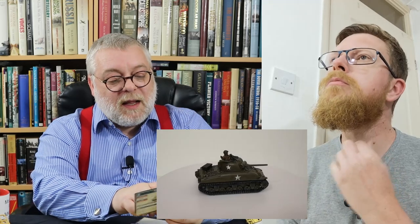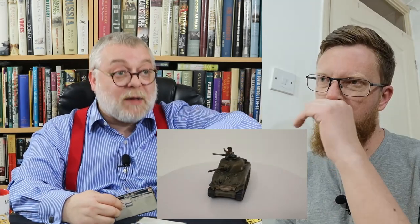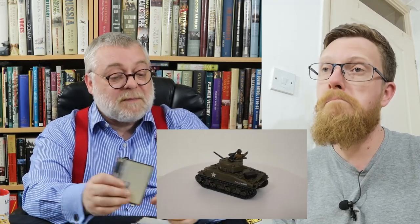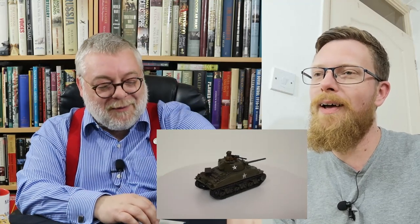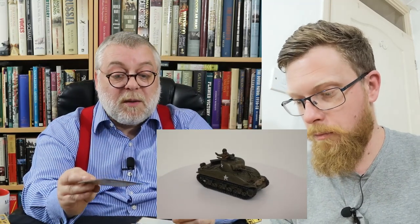At front armour six, against two-pounders and equivalent 50mm-type guns and below, you probably can't be damaged at all at any range — only in the side. Even with the six-pounder at anti-tank nine, with six plus a dice and potentially long-range penalties, you're just about alright. We know about Shermans from the late war when they're not adequate anymore, but in 1942-1943 this thing is a beast — the dog's dangly bits. Absolutely.